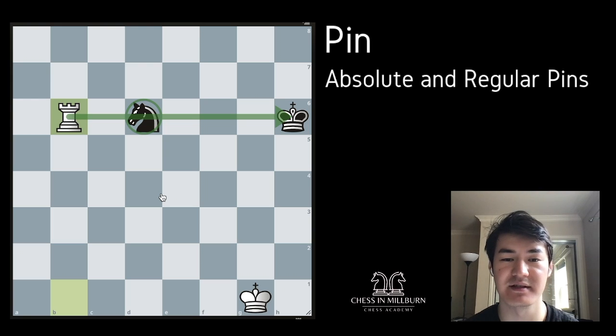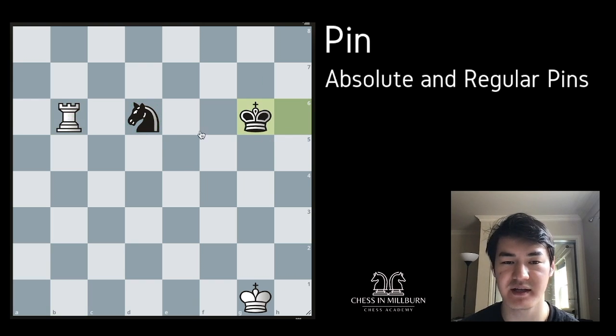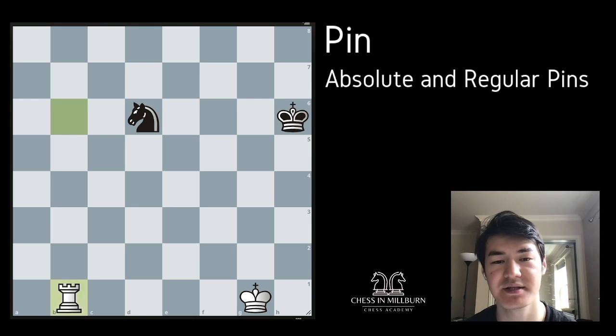Right now our rook is making this attack on the 6th rank. And because we have the black king on h6, this knight cannot go anywhere — they have to protect the king. Now it is black's turn, so if black tries to move the king, we can go ahead and capture the opponent's knight. And this is how we can win some pieces with pins.